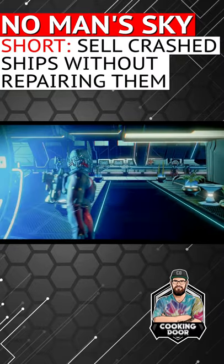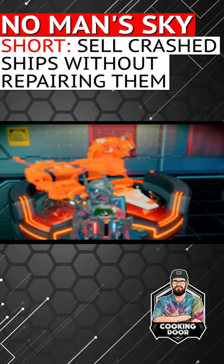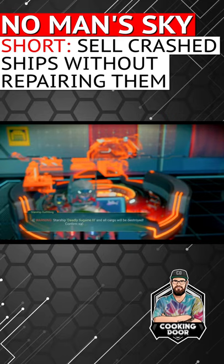Go up to the starship outfitter to scrap it, earning easy units and upgrades you can sell for nanites.